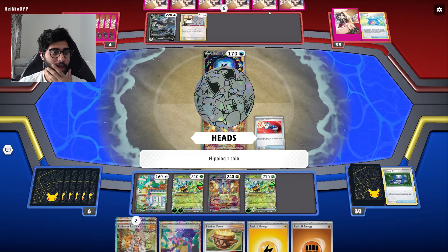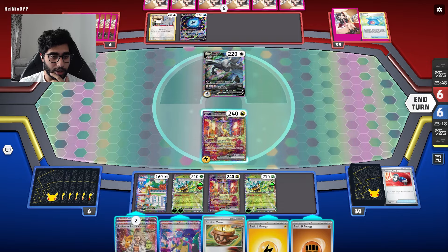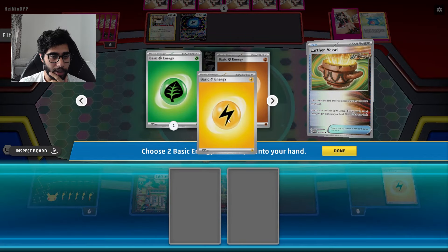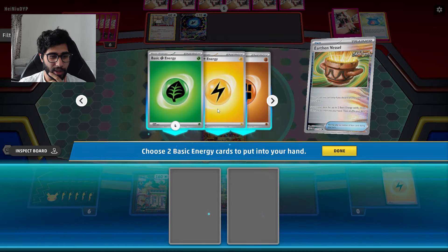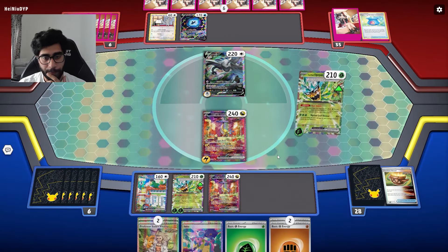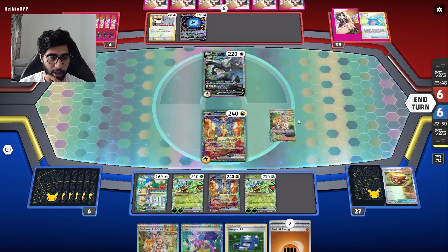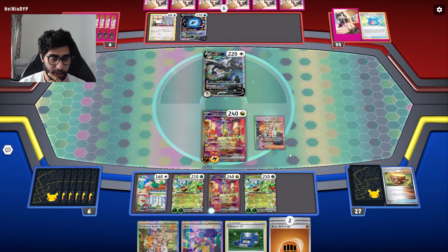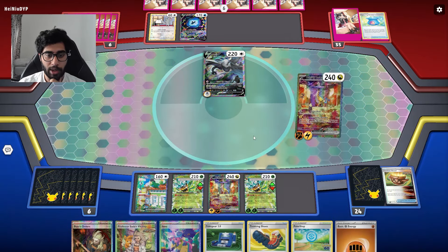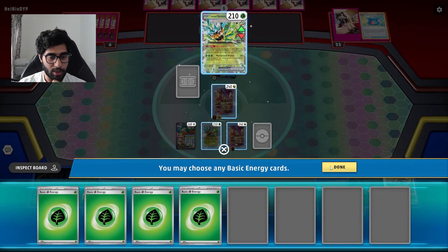Nice - all right so that turn is kind of done. I have only one Fighting so I will throw Earthen Vessel away, find one Fighting and one Electric. We then attach for turn, Pokegear again - actually we don't need it. We drop the Fighting here and drop this here. Oh, there's the Boss's Orders!